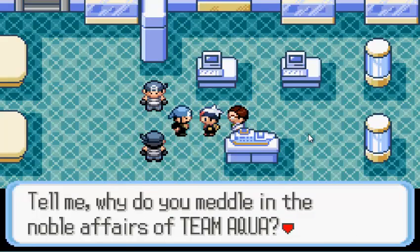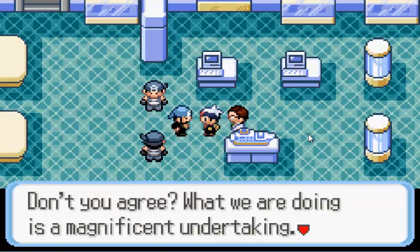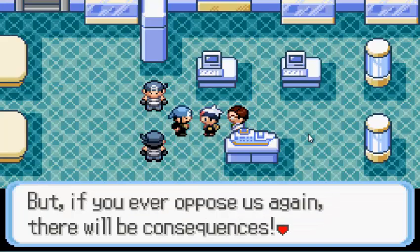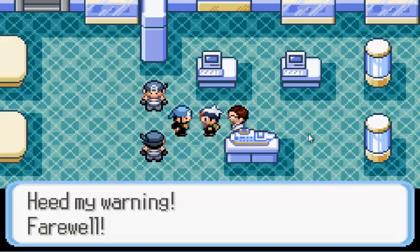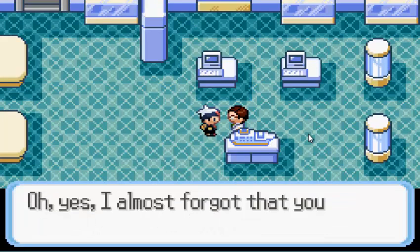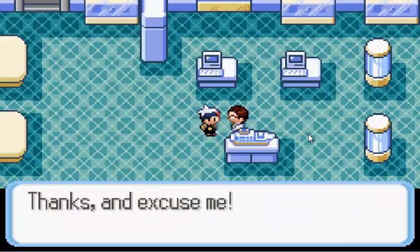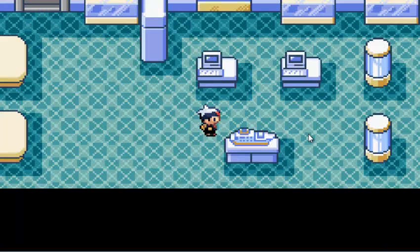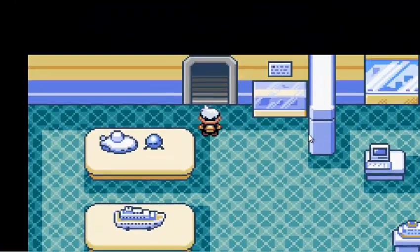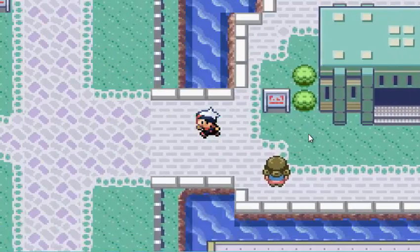And that's Archie, the Team Aqua leader. He's like, 'You medal in Team Aqua — people want to see us expand it. You don't understand our ideals,' blah blah etc. So I've saved Captain Stern and handed over the goods. I've saved it twice now. And finally we can go on to the gym.